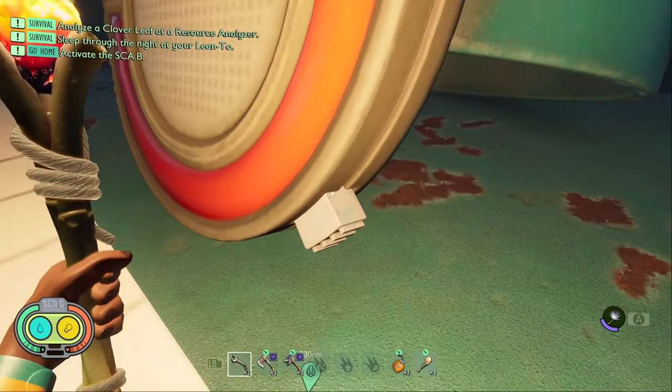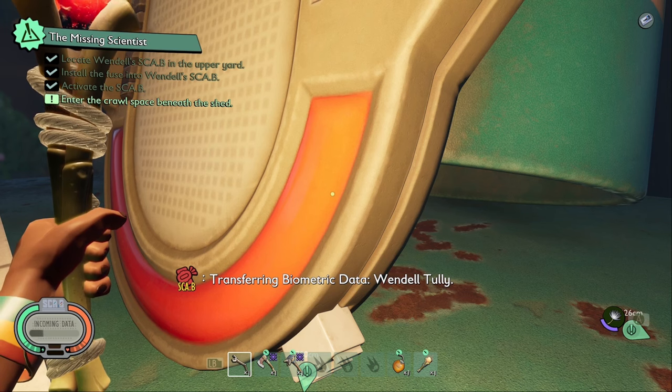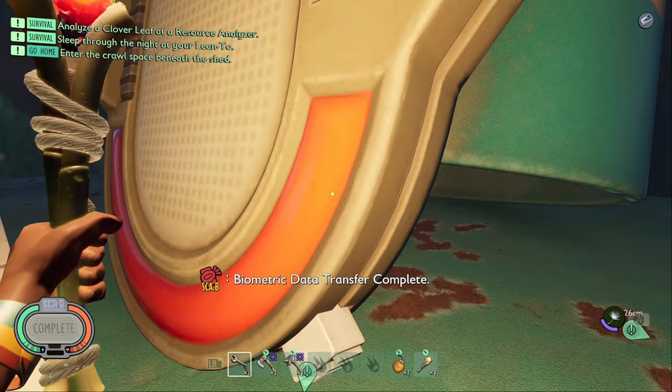The ninth piece of data in Miscellaneous is a tape called Goodbye. In order to get this one you have to activate the giant scabby in the map by getting all of the super chips and giving them to Burgle.